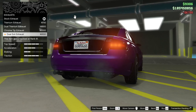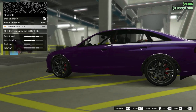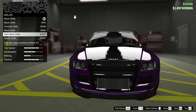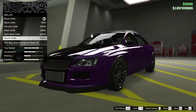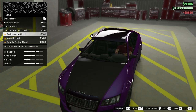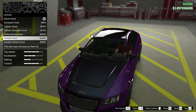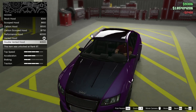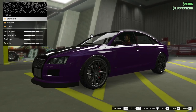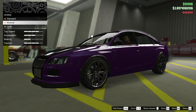Dual exit exhausts. Fenders - arch extensions or chrome arch trim? We're gonna go chrome arch trim because back in the day he just picked the bottom thing for everything. Split mesh grill kind of looks cool but we're just gonna sports grill it. Hood - stock hood, scooped. I think we'll vent it - double vented seems right, we'll just vent it for right now.